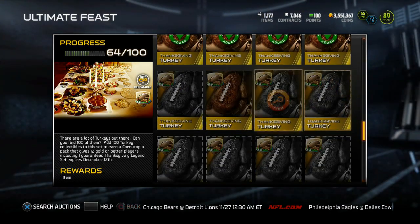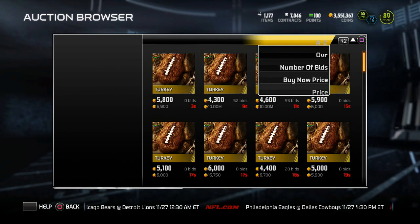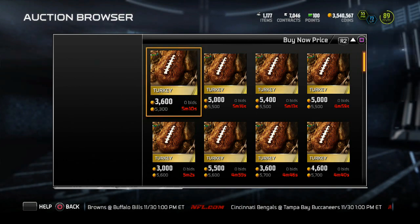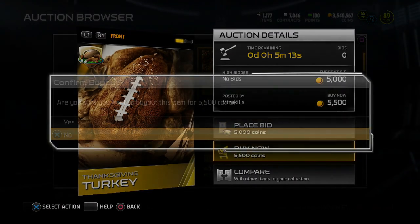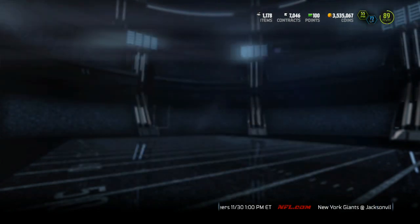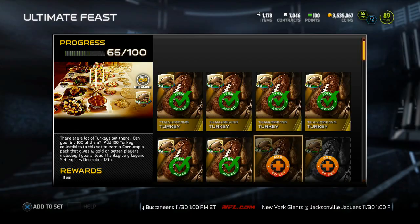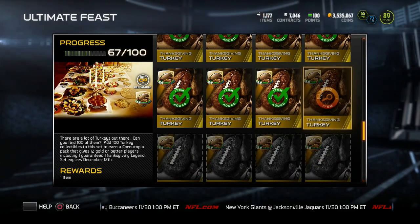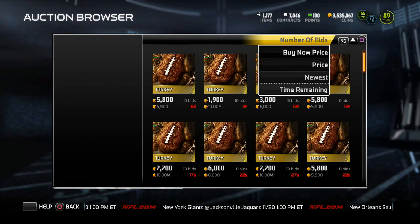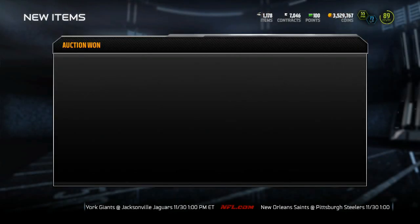That's 64 turkeys — creeping up on 70. I'm telling y'all a Cornucopia pack is coming baby! Some quick tips on how to get these things for cheap: never try to buy the first one you see, always go for the second one because everybody's gonna go for that first one. Go for the second one and you always get the second cheapest on the block. It's been working for me, I'm steamrolling through this set.